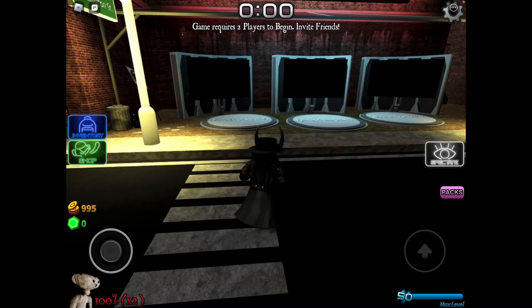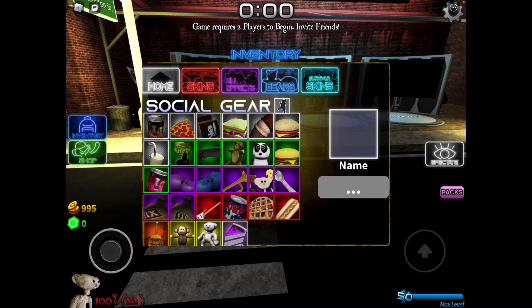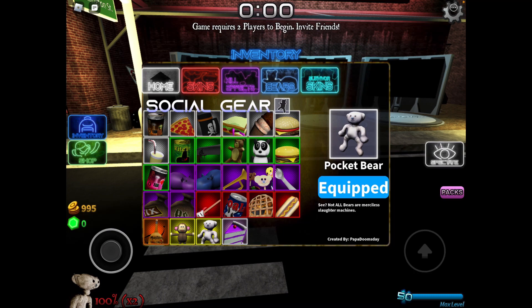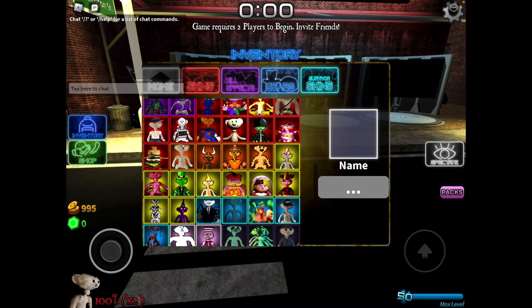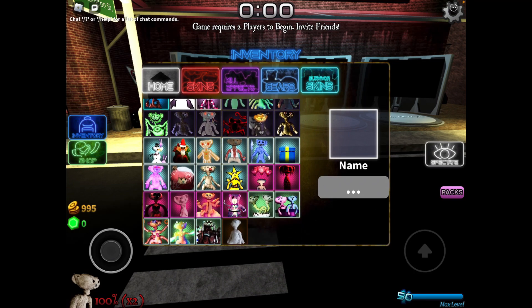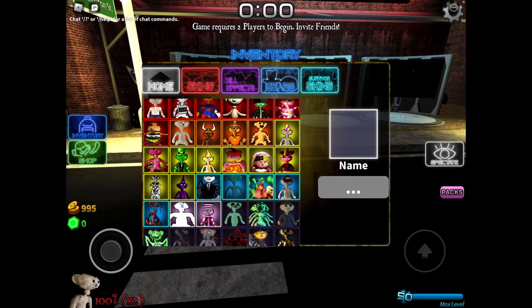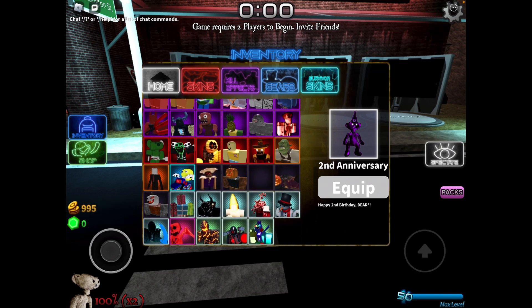Nice. Let's see what skin I got — I think it gives you a free skin. I don't think it's a bear skin. Pocket bear. Whoa, that's pretty cool. I think it is a bear skin — let's go see. I don't think it's a bear skin. Oh yeah it is. There he is. Pretty cool.